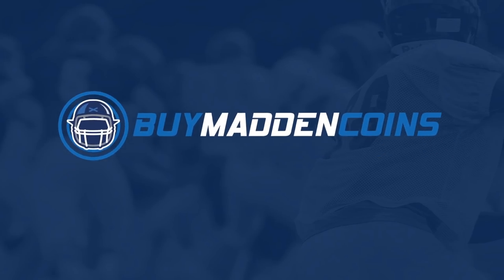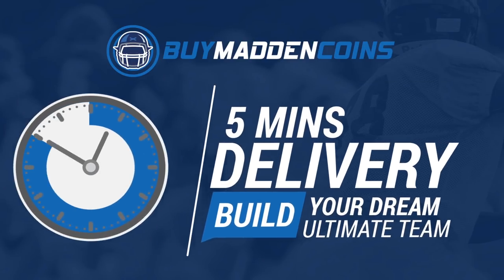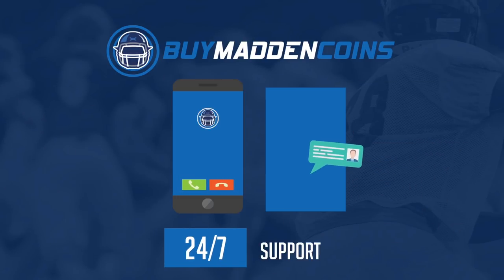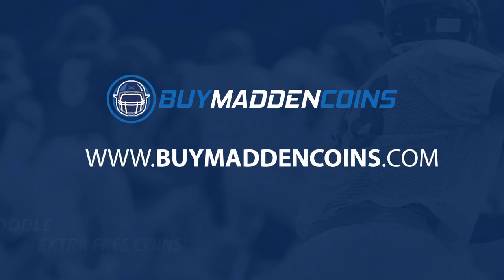For cheap, fast, and reliable coins, make sure to head on over to my sponsor buymadincoins.com — they've got quick delivery, 24/7 support. Make sure to use code poodle at checkout for 20% off and an extra 10% coins.